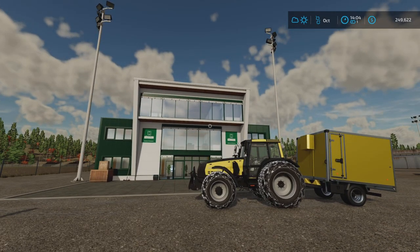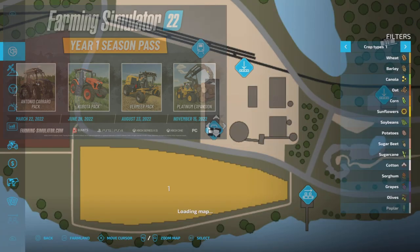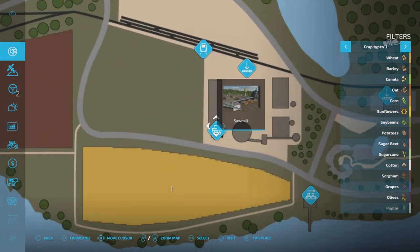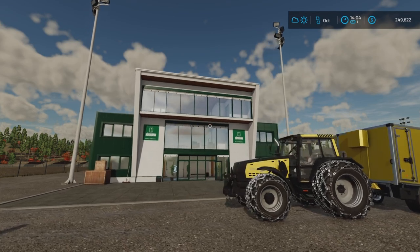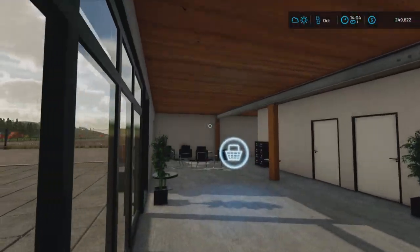I'm on Silver and Forest. This is the map that's following the platinum expansion, and on the map itself I'm all the way down here on the south side, which is called the sawmill. Inside this Hormann building here you have a shop icon.